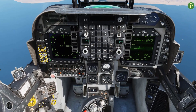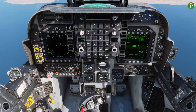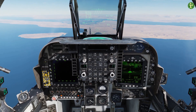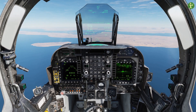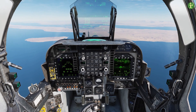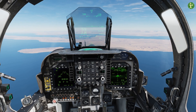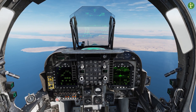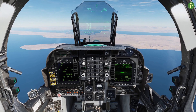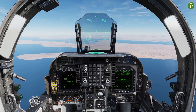Now the procedure: uncage the Maverick, sensor select forward, TDC depress — fire the rocket when I'm happy. Then push the WP increment button and it automatically jumps to the next vehicle. Then repeat the whole procedure: uncage, sensor select, TDC depress, fire, next waypoint — time after time until we get all four off. I'll decline a bit to give the Maverick some speed. Waiting until about eight miles for the first lock.